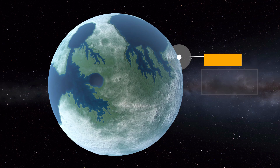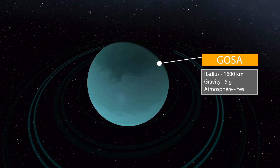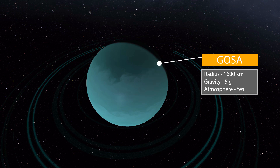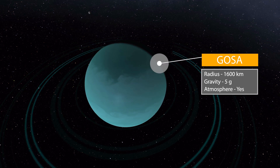After that we move on to another gas giant by the name of Gosa. This one is 1,600 kilometers in radius with quite a massive gravity of 5 g's, and does have an atmosphere — but again, gas giant, don't go exploring it. Another beautiful planet color-wise, and I love it because it has rings. They're pretty faint but rather lovely. Makes me wonder why I love Tempura more than this, but I really do — it's a beautiful planet.